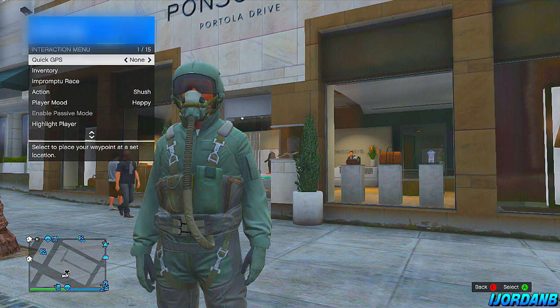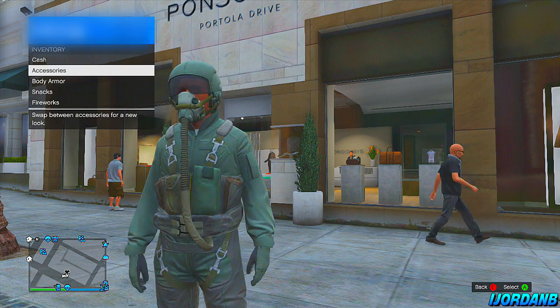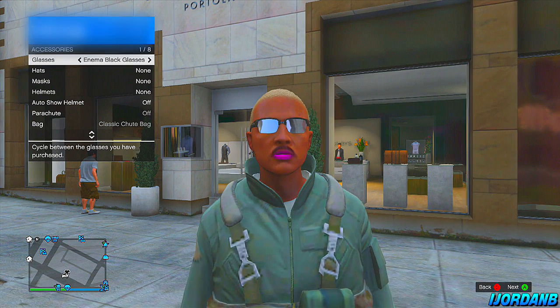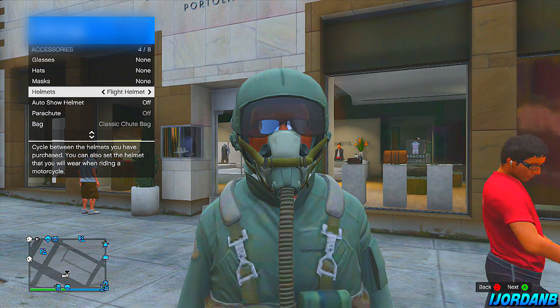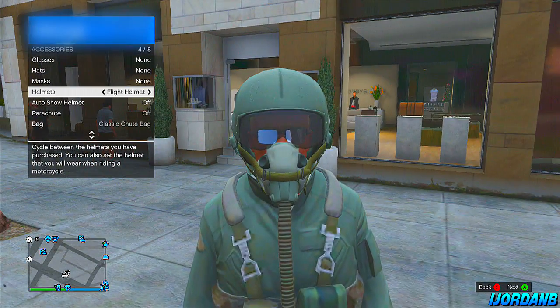What you're going to need to do is bring up the action menu — hold back — and what will happen is this menu will come up. You want to go to inventory, then accessories, and put on the first glasses that come up, the first one on the list. What this will do is take off your helmet, so now you want to find your helmet and put it back on. The glasses will stay on with your helmet.